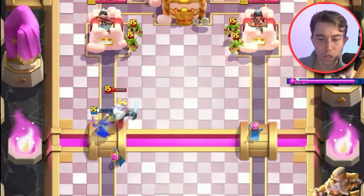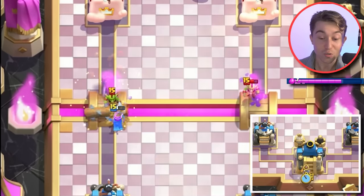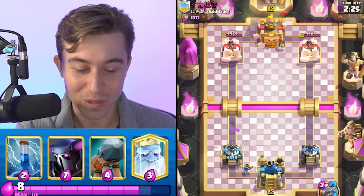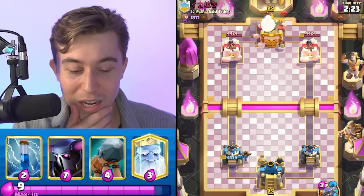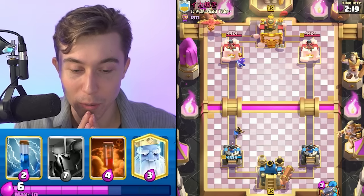Nevermind — he's going to have Goblins, not what I thought at all. Let's go Little Prince in the back. This is risky because I just cycled my Archers, but it's fine since we have Poison. We're not going to lose to a balloon — you can shut down the balloon only taking one hit if you drop your Poison.